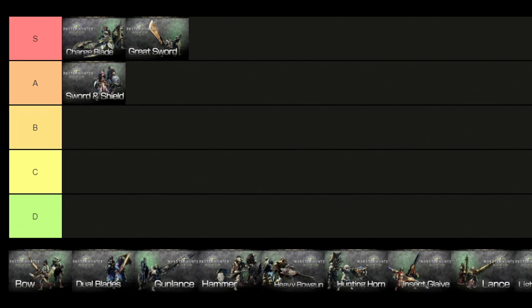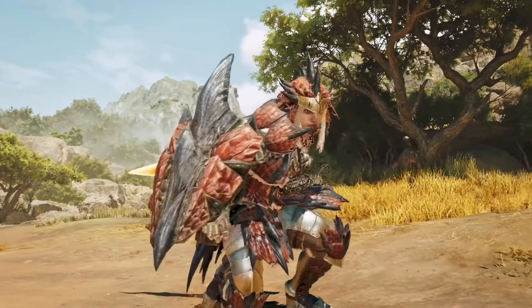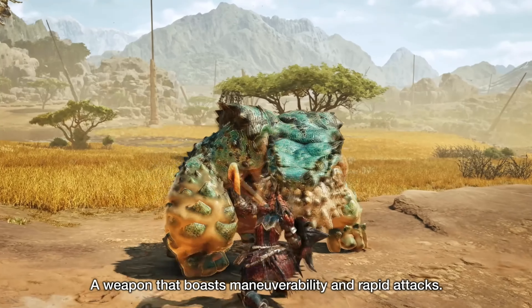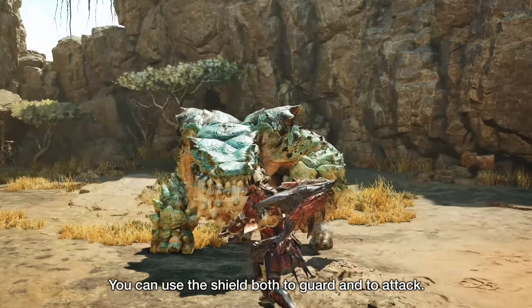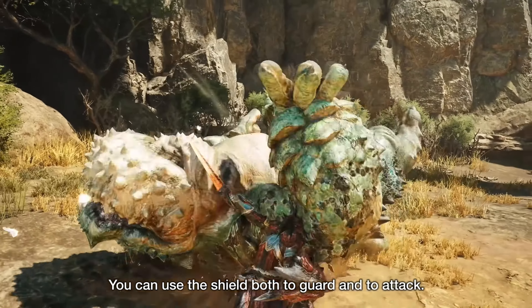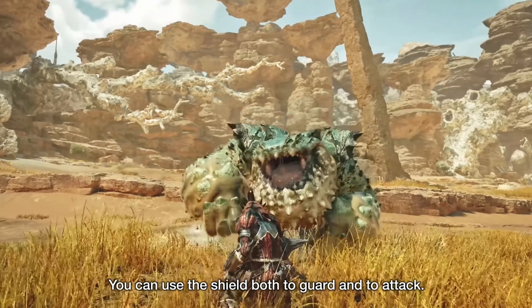For the next weapon we have the Sword and Shield, and we will put it right in the A tier. This is the most versatile weapon in the game. It has high mobility, the second highest attack speed in the game, a mix of cutting and blunt attacks, decent blocking ability, and the option to use items and the slinger while still drawn. On offense, the Sword and Shield demands tenacity of its user — hunters must stay on top of the monster and never stop attacking.